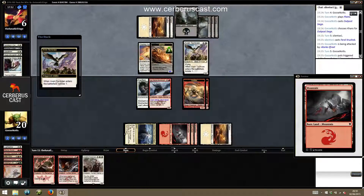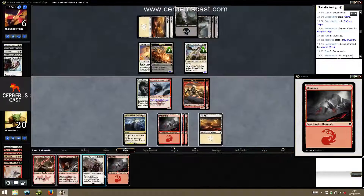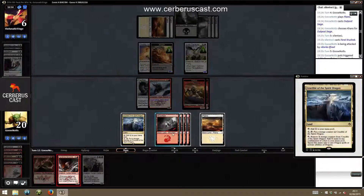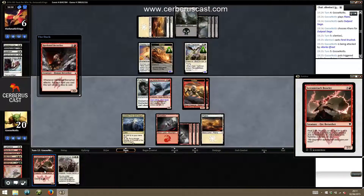Our opponent hasn't drawn very well, which is slightly worrying. He's got a 6/8, which is going to stop our beatdown really quickly. I'm just going to make some tokens and try to go wide around him — it seems like my only line of play that sort of works here.